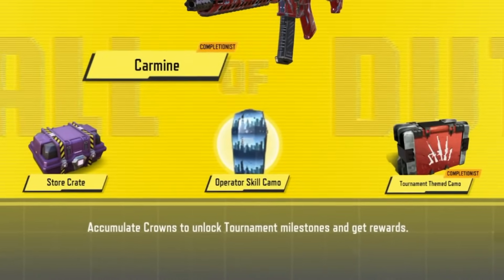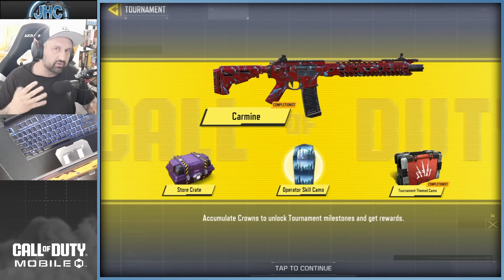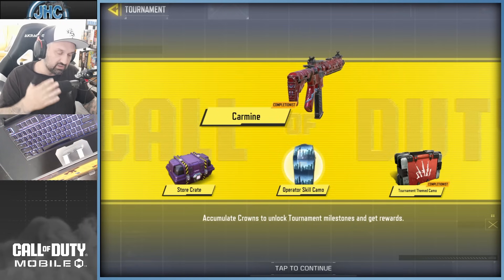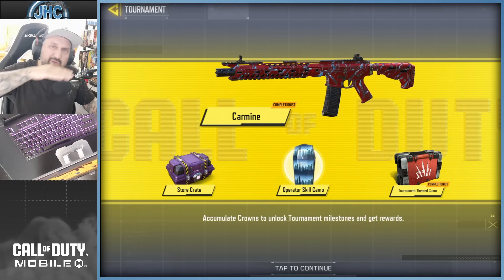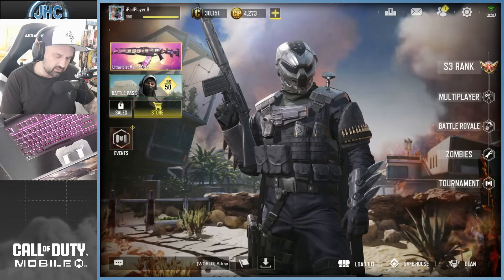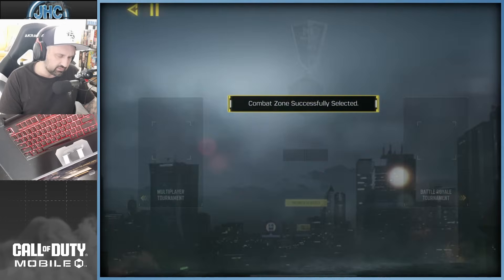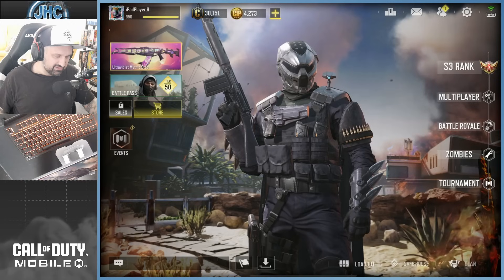We also have a first look at the operator skills. Every week you sometimes get a score streak or an operator camo — this one is gonna be like black and blue, it looks like circuits with multiple lines. We'll see what it looks like in-game. The new tournament is about to start; I selected the region America and we're ready to go, 106 hours before the start. Excited for the new tournament — hopefully we'll have Alcatraz again.